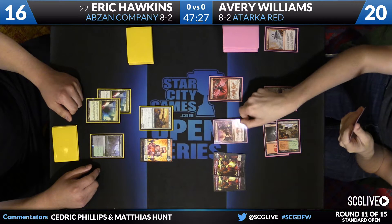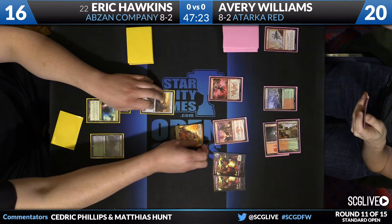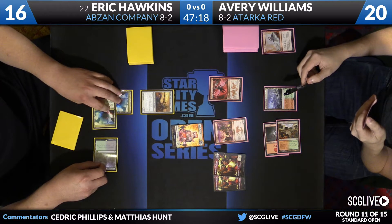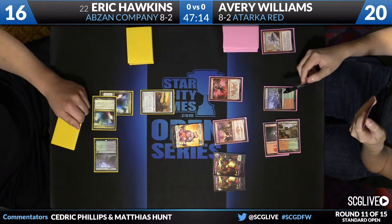This is one of those situations that if Avery was on a seven-card hand, I would just say I think Hawkins is taking too much damage for this to work. Now, because Avery's on five, his follow-ups may not be as well-constructed as he wants them to be. So Brumaz may actually just be enough here.